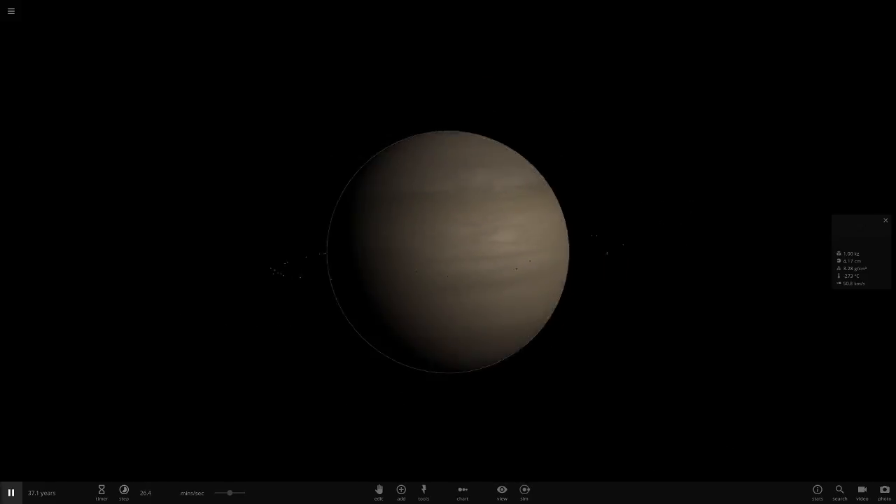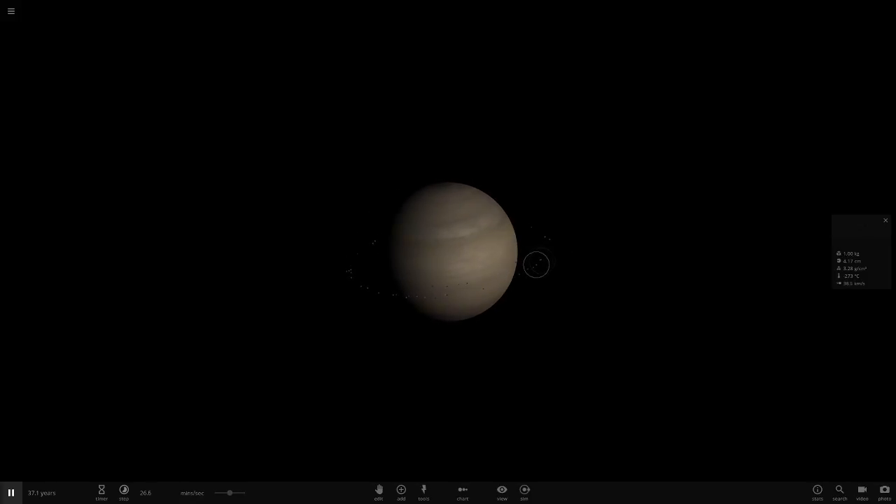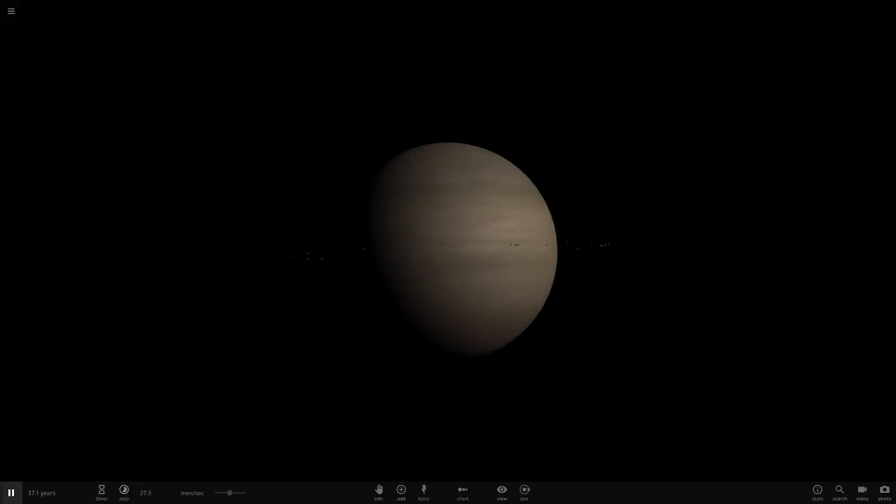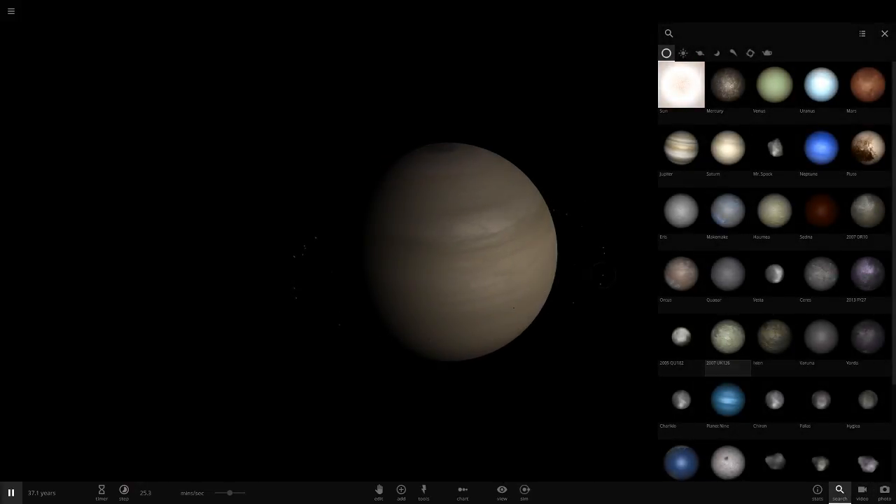With Saturn we'll have the same problem - look at this, it looks so weird with that little ring system around it. Very very basic, pretty much exactly the same as Jupiter. So yeah, not much to look at there.